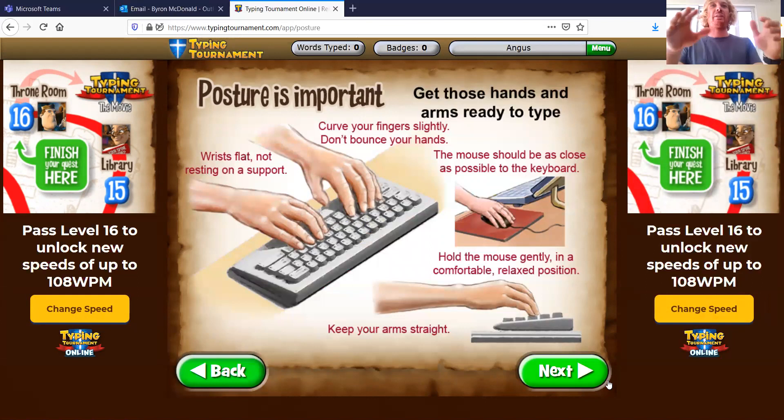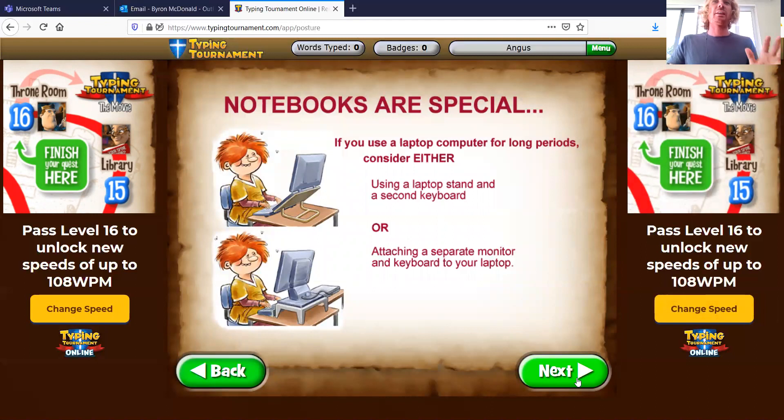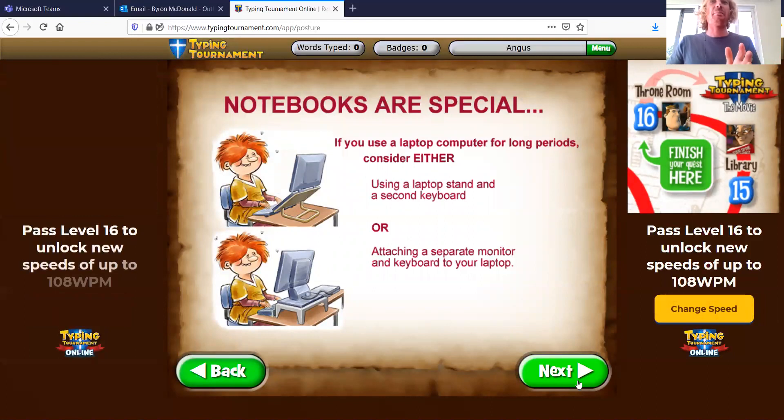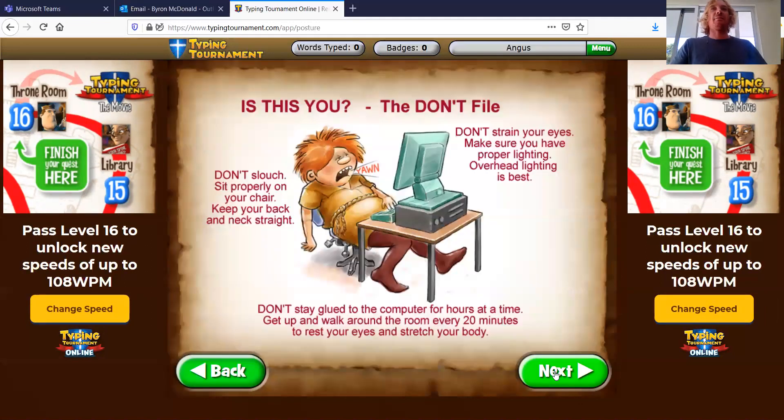Make sure your eyes are level with the screen. Wrists are flat, not resting on support. Curve your fingers slightly, don't bounce your hands. The mouse should be as close as possible — mine is actually pretty far away. Hold the mouse gently in a comfortable position, keep your arms straight, and make sure you have good posture. If you're using a laptop, some people recommend using a stand or hooking it up to a monitor, which can be really good too.